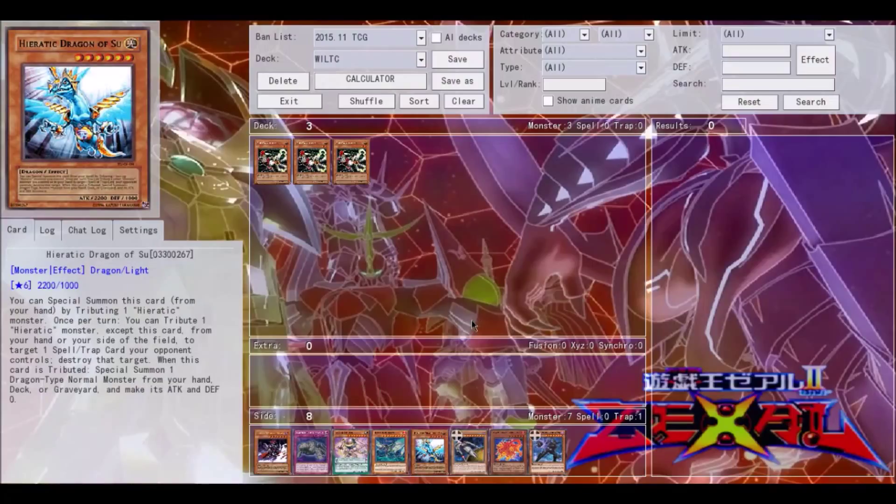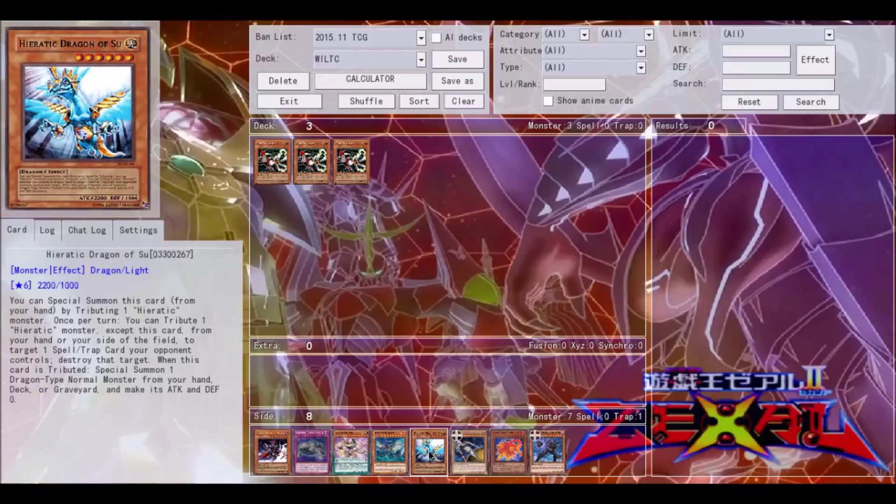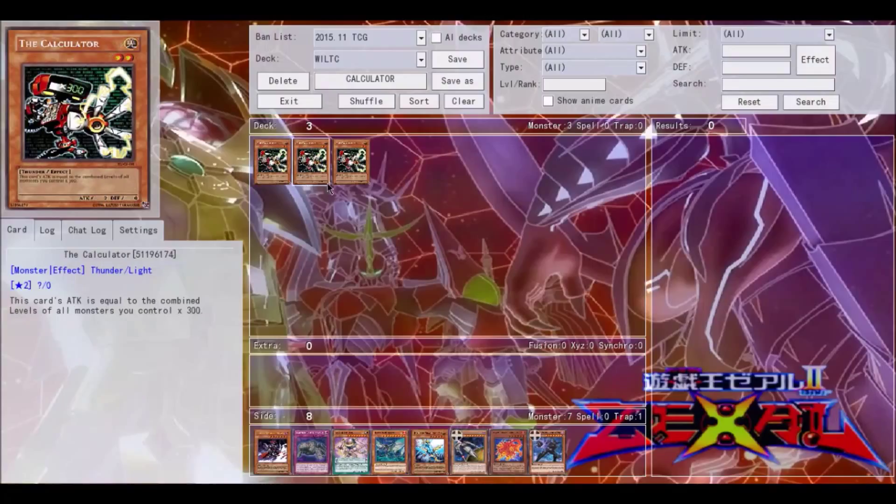Next, Heretics — they're all high-level, at least level six up to around level eight. They special summon themselves, but it's not the best deck for The Calculator because you want to save your normal summon for the Heretic monsters themselves rather than a level two monster that might not reach the attack you really want.